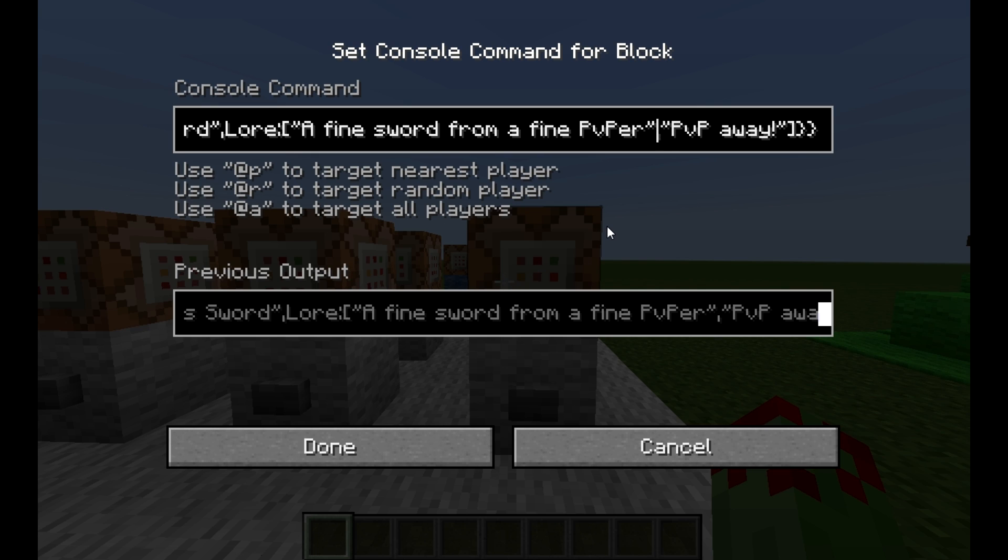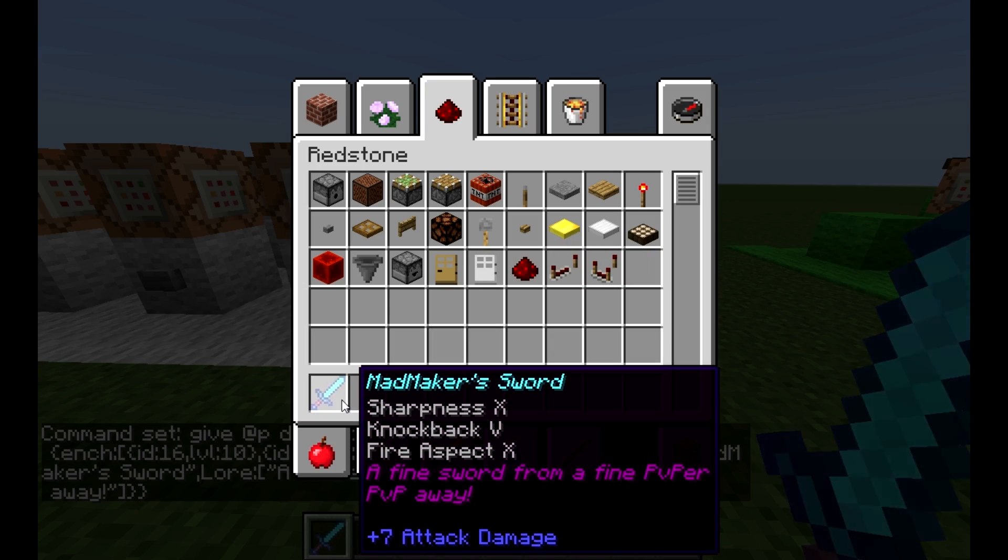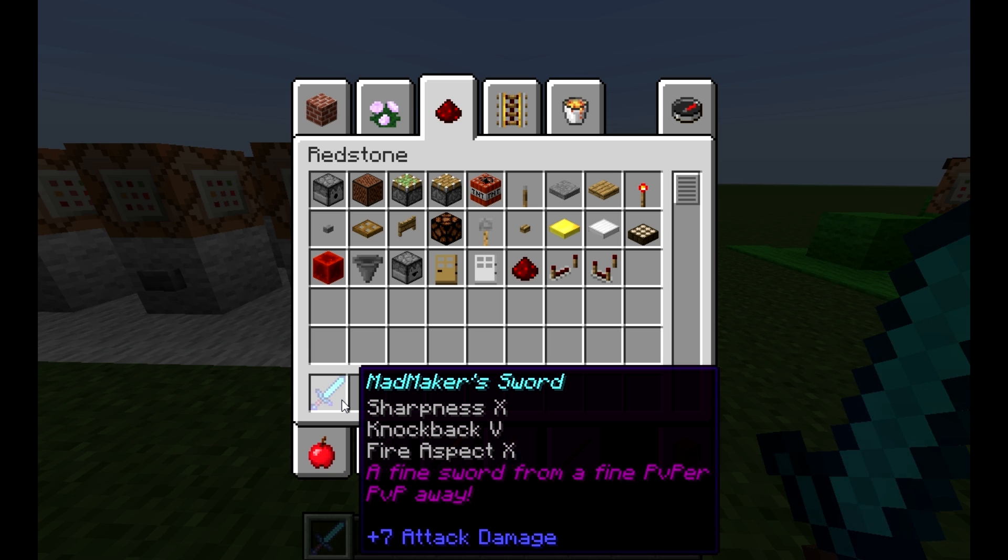So in the last one I've combined them all together. As you can see it's quite a long command: give nearest player a diamond sword, 1, 0, Ench for enchantment, colon, square bracket, curly bracket, ID — so there's the enchantments — then display, curly bracket, name — so there's the name, Madmaker's Sword — and then the lore: 'a fine sword from a fine PvP-er' and 'PvP away.' And that will give me Madmaker's Sword with Sharpness 10, Knockback 5, Fire Aspect 10, and with the lore 'a fine sword from a fine PvP-er' and 'PvP away.'